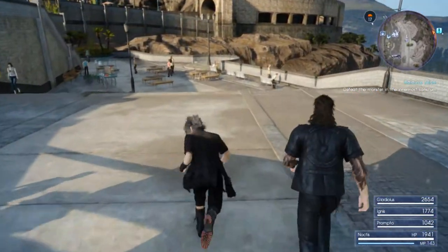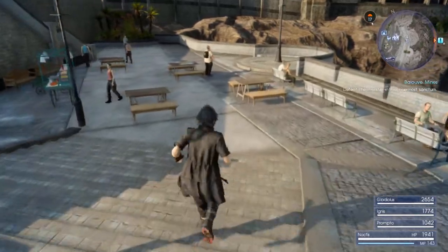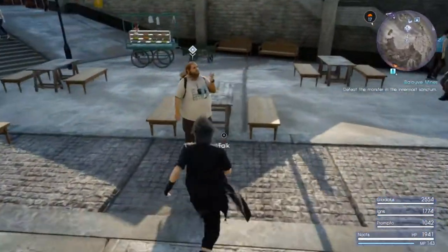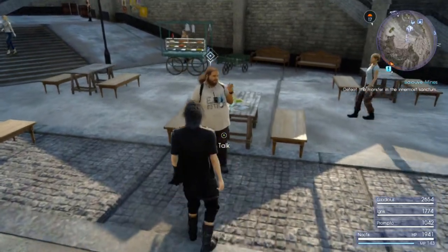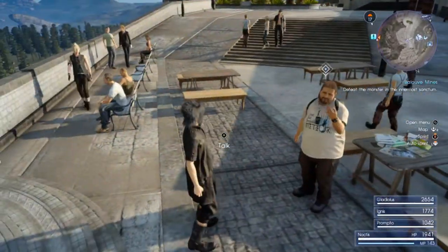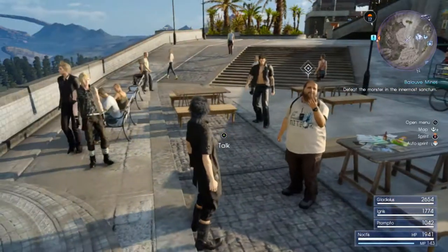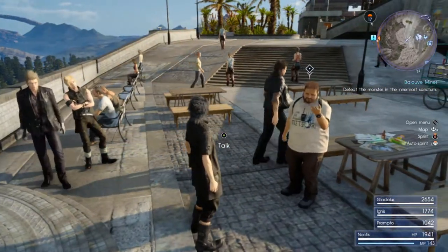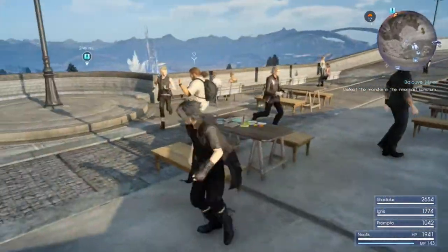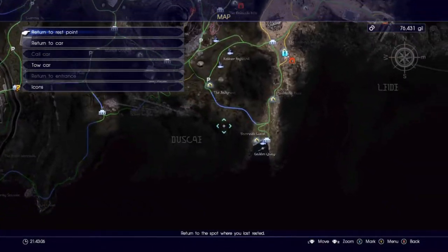So once you get here, if you are this far — because this is where you really can start optimizing — you're going to want to come down here to this guy, I believe he's a newspaper or magazine vendor, and he wants you to take pictures all over the map of different sites and locations. What he gives you — the experience is fine, obviously you want that — but he also gives you a lot of gil, a lot of money, so you're going to want to use him so you can pay for the room down here.